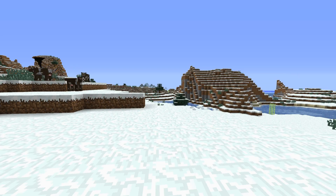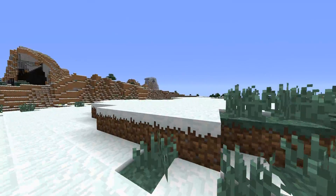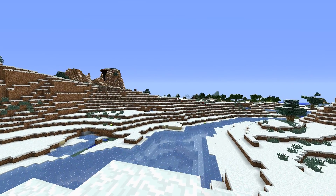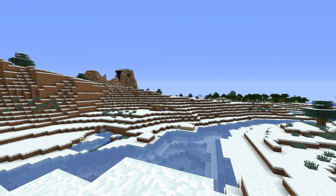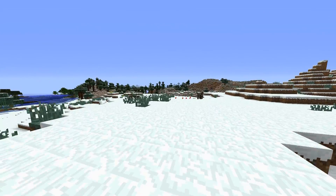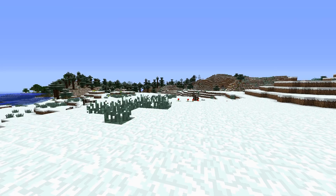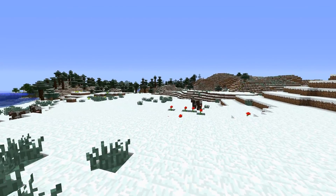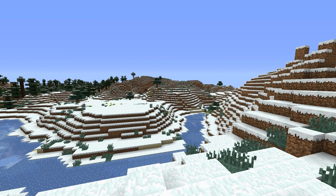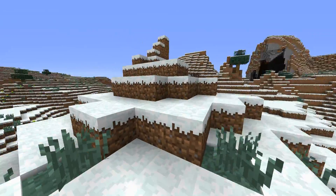Some people seem confused about which version they should use. I recommend the multi-core version if you have a multi-core processor. Although if you want your Minecraft to look more amazing — say if you're using a great texture pack — it's probably better to use the version that has anti-aliasing and anisotropic filtering. If you don't care about looks or don't have a great processor, I definitely recommend the smooth version.